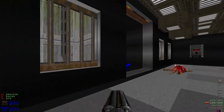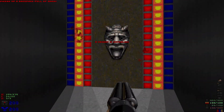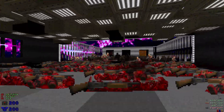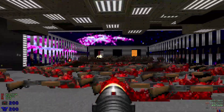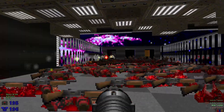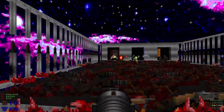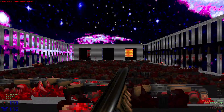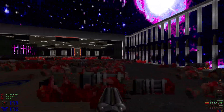Before we hit that switch, we're going to interact with this to open up the final secret. Hit this switch, turn around, and watch all the zombies spawn in. We also have some arachnotrons way in the back. Take out the final three zombies — and that's gonna be all the kills, all the items, all the secrets.